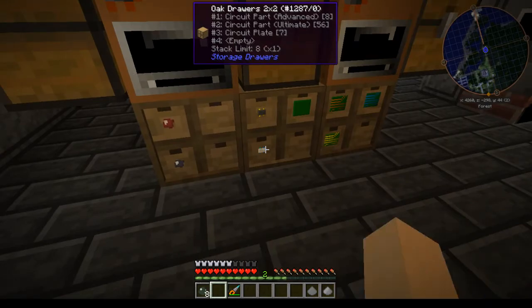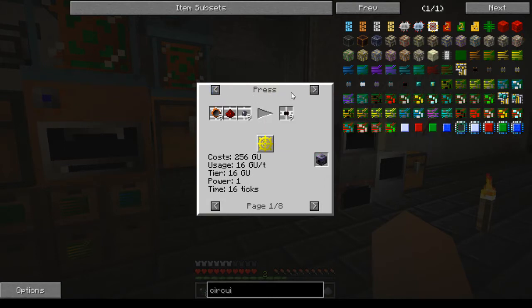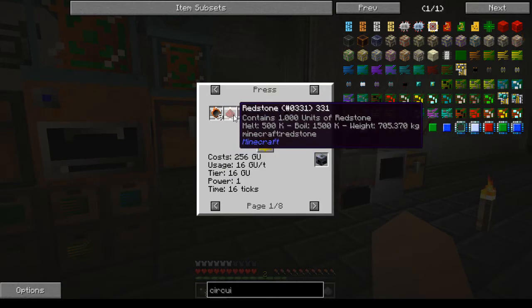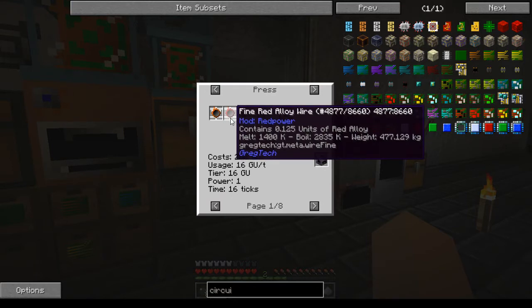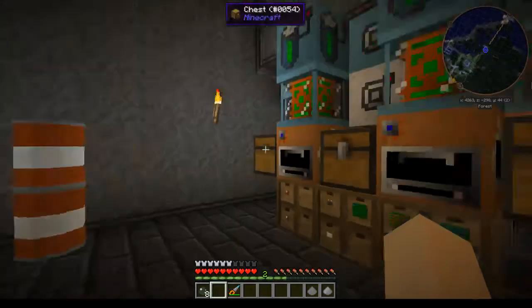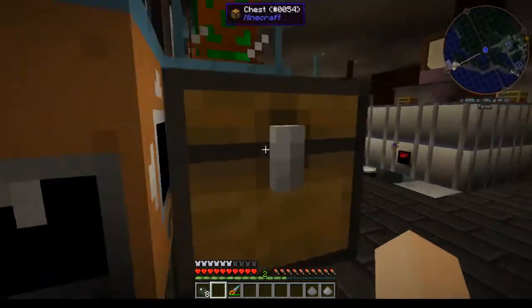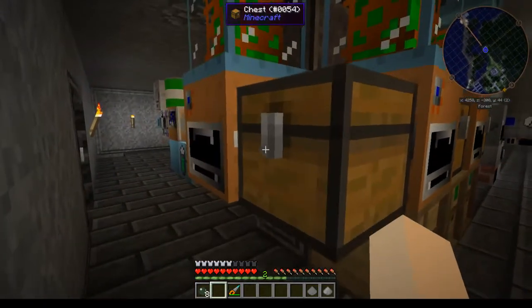If you look at the recipe here, you will need a press at only 16 GU to do it. Depending on which kind of circuit part you need, you will need fine wires — the basics use redstone, the good ones use fine red alloy wire. Advanced use gold and signalium, and so on. They all use this 16 GU setup. This is actually a very basic way of automating it but it worked, and I'm going to do it differently next time.